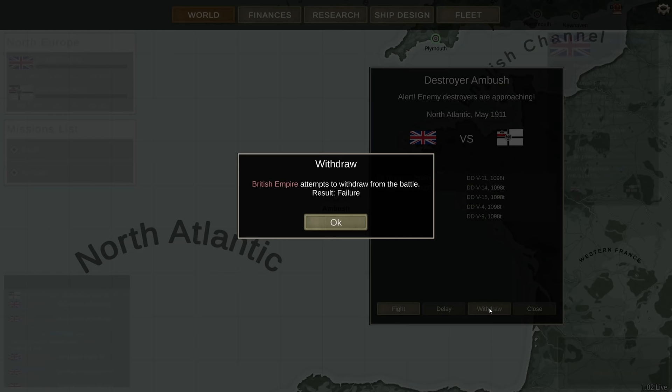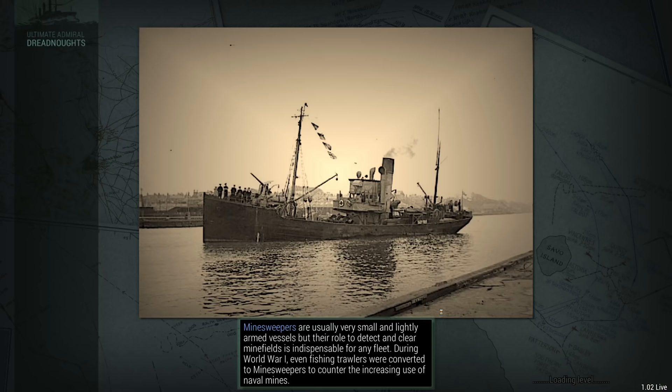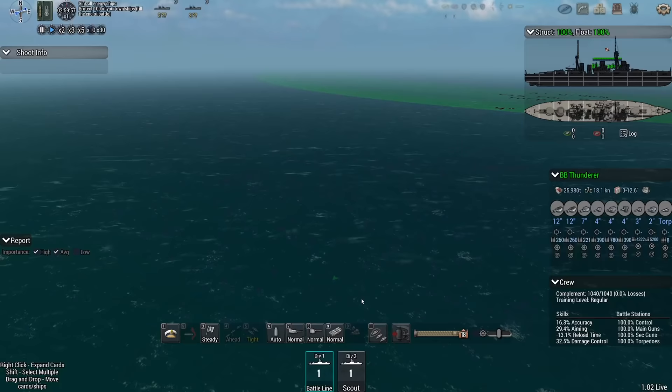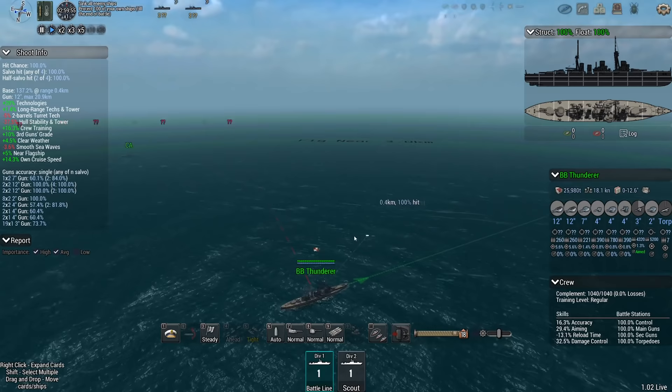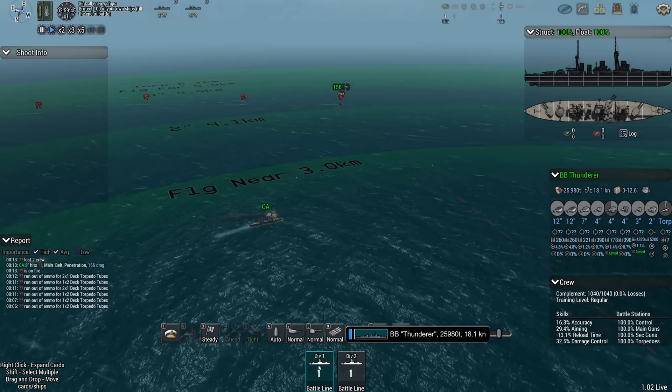Another ambush — lovely. It's the Thunderer and the Andromeda. I am not particularly interested in this fight, but withdrawal is not an option. We're going to have to fight it out and then I can hopefully open the window to change the designs on these ships. They're close — especially to the Andromeda. Good lord.